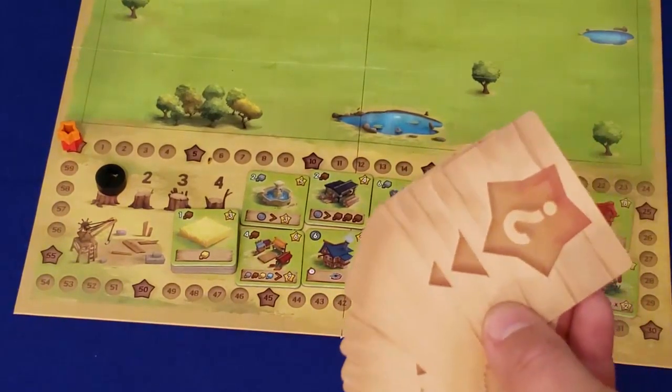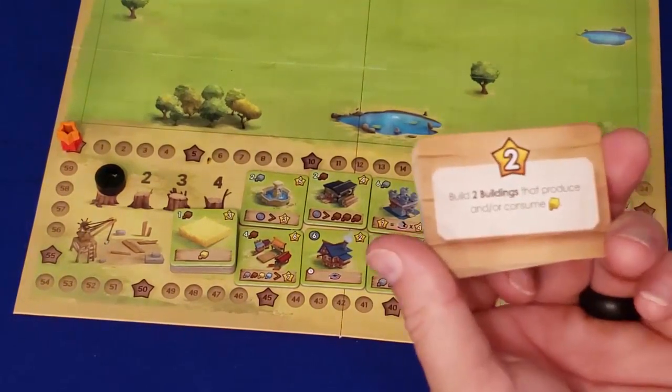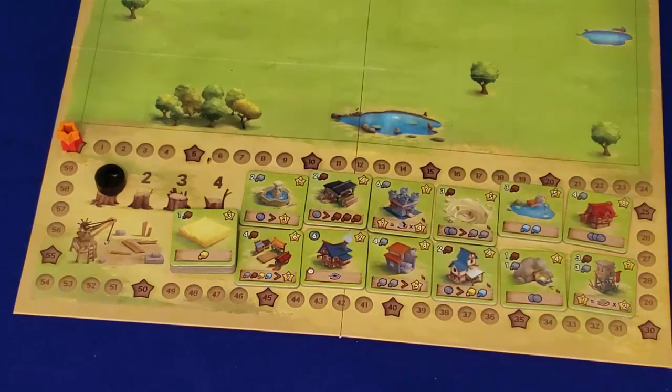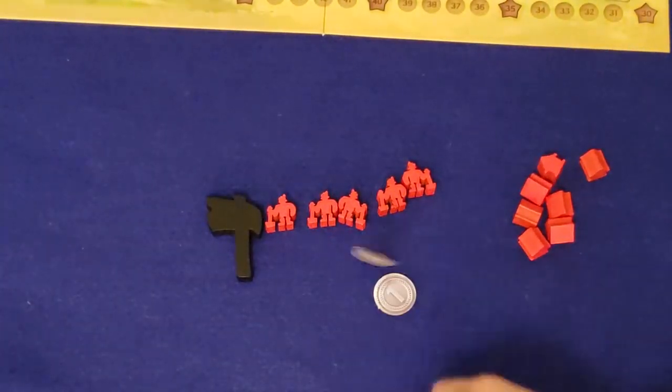We're also going to take the objective cards and shuffle them up, then distribute them to players. In a two-player game, each player gets four cards; in a three-player game, three cards; and in a four-player game, two cards. Finally, give each player three coins.